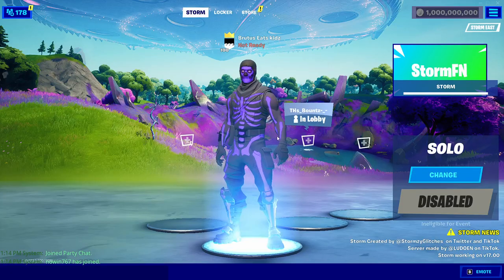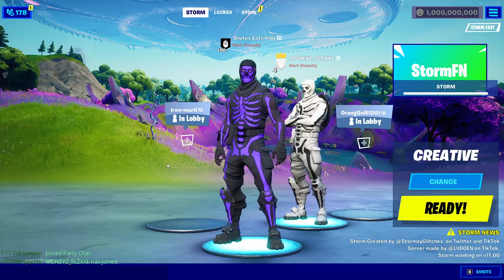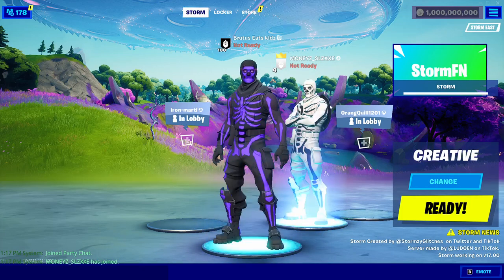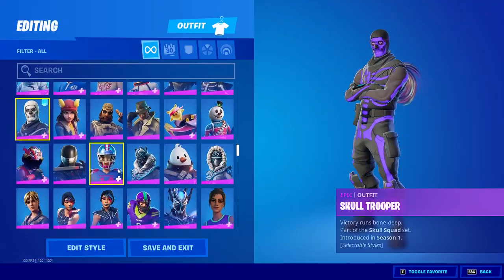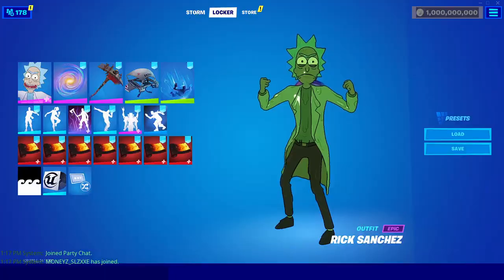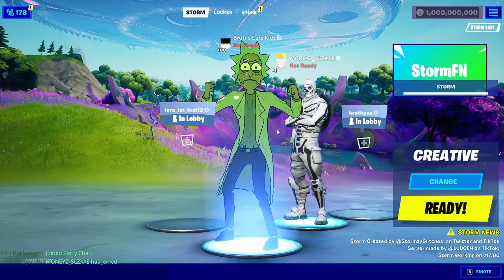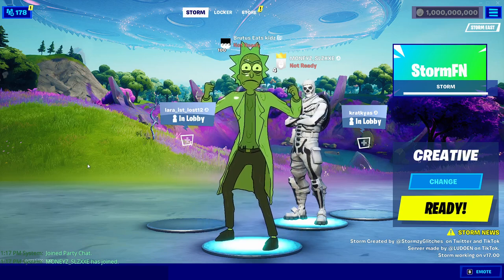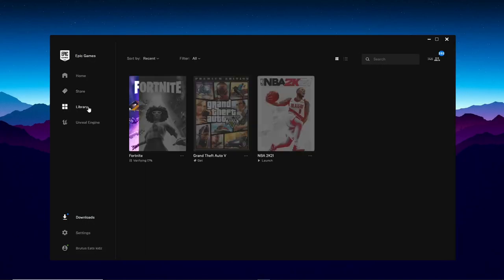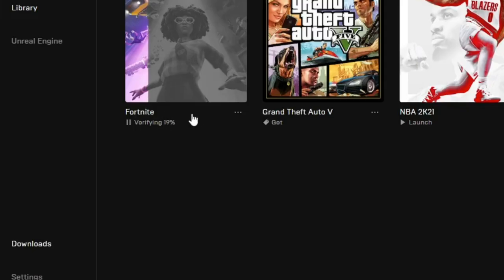You can also join your friends, and they'll be able to see the skins you have equipped. We're in their party right now and you can see they can tell what skin we have on. You can also change to something like Rick Sanchez and they'll be able to see that skin equipped too. If you don't believe me, you can test it out with your friends — they'll be able to see these skins, which is why they're really good for trolling. When you exit Storm, just wait for Fortnite to verify — it'll automatically do this and you won't have to click any buttons. Wait until it's at 100% and then you'll be able to play Fortnite normally again.